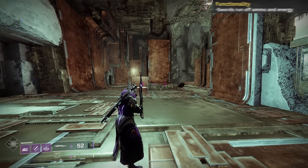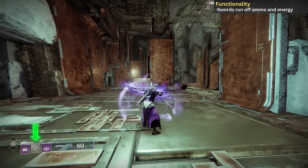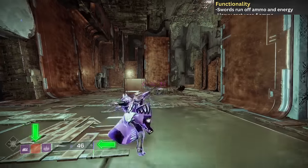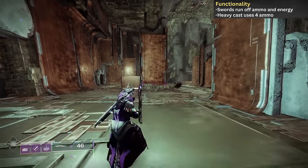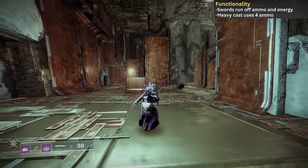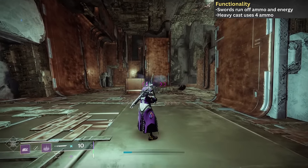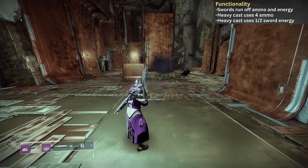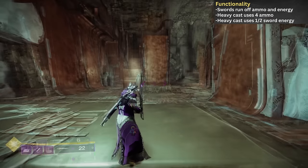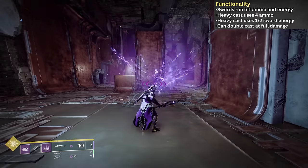All swords are fueled by two things: heavy ammo and sword energy. Light attacks only make use of the ammo, guarding only drains the energy, and heavy attacks consume both ammo and sword energy. This action now costs 4 ammo for every caster frame sword. With Black Talon, it has always cost 4 ammo, at least dating back to 2021. The recent changes do put other caster frames on level footing with our exotic. But rather than burning the entire sword energy meter on a cast like our legendary variants, Black Talon's only consumes half, allowing for a very quick double cast by holding forward and pressing heavy attack twice.